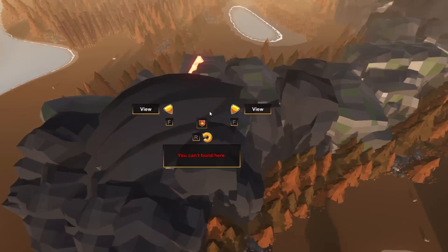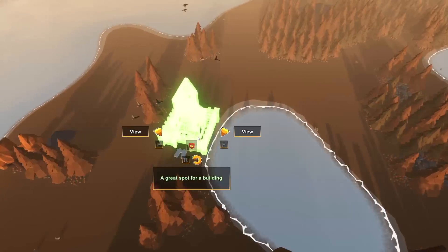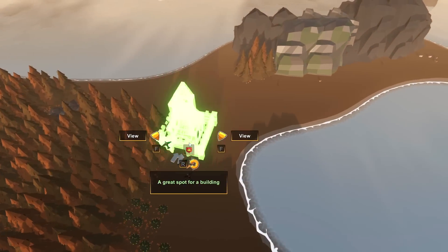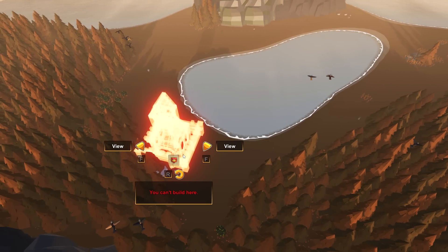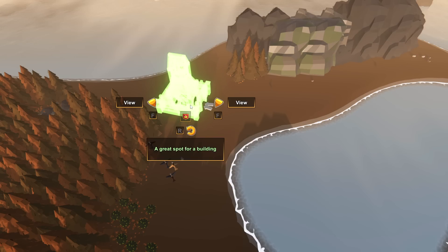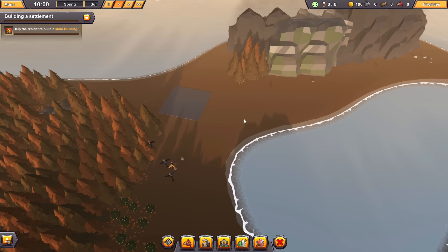We've also got a little rounded-out area over here, and something looking good on this side with this little lake. I kind of like that — we could have the castle back up to the lake or maybe put it over here. Yeah, that seems all right to me. Let's put it in. Let's do it.